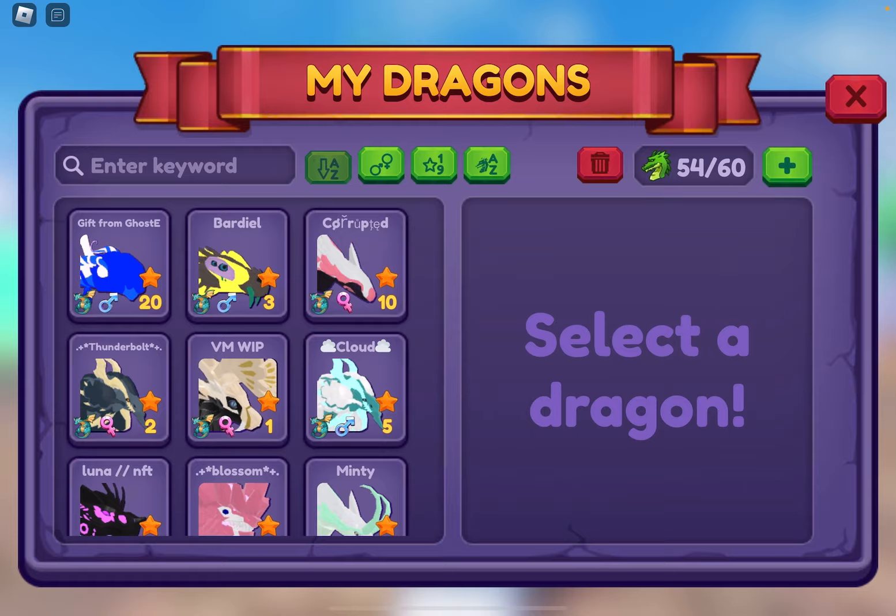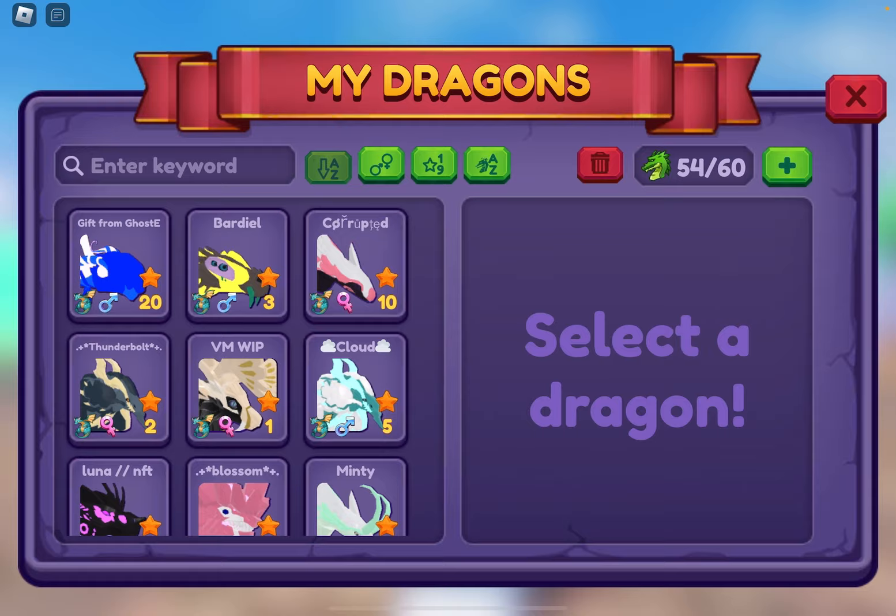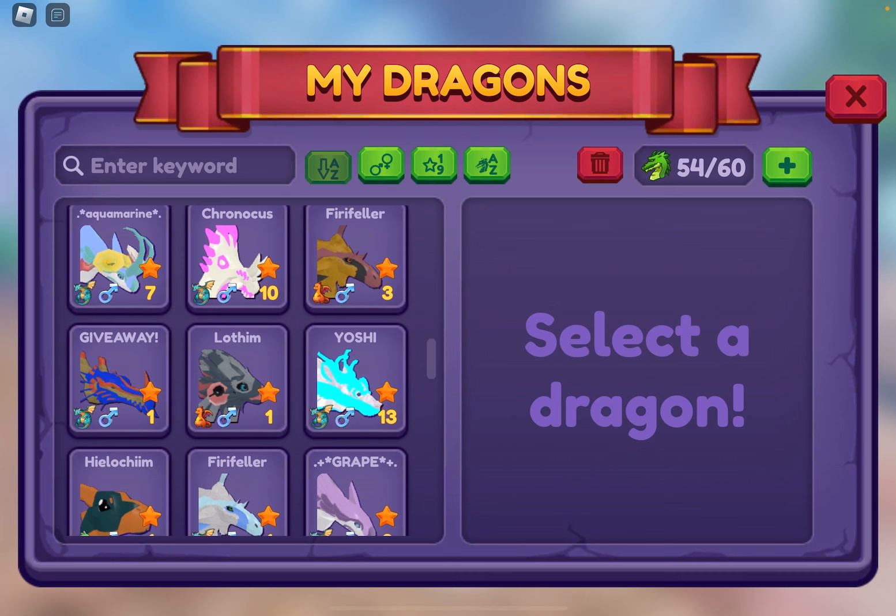That means we got a plus five storage. Let's check it out — yes, we do! I am free of my 54 out of 55. That was so stressful trying to figure out what dragons I want to keep and what I want to give away. Speaking of giveaway...